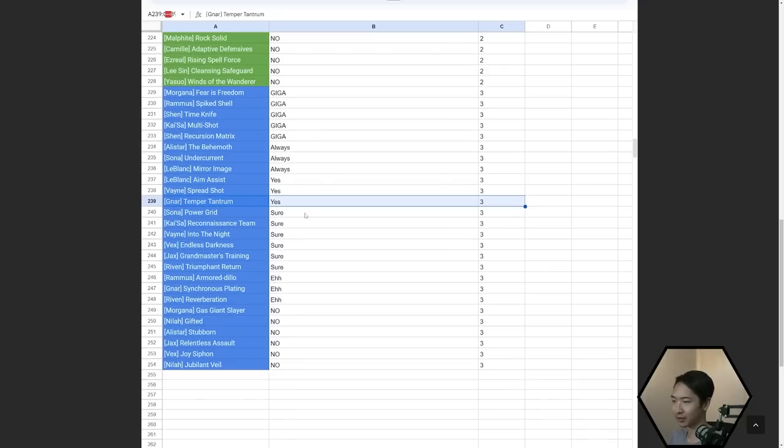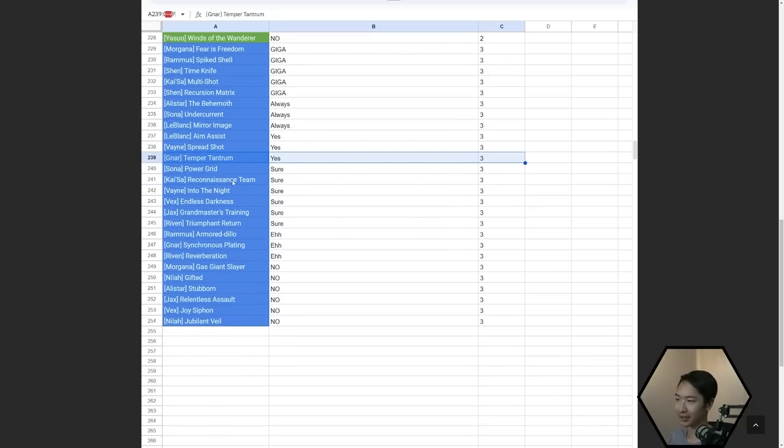Aim Assist is good for LeBlanc reroll forcing. Spreadshot — if you have AD items, yeah. Temper Tantrum — if you have AD items for Gnar and a good Gadgeteen start, then sure. Power Grid — if you have Blue Buff, yes. Around this point, the 'sures' are comps you'd take only if you're forcing them for their traits. Rammus is really the only kind of flexible one, but right now the meta is mostly AP so Armored Dillo isn't going to be that good.